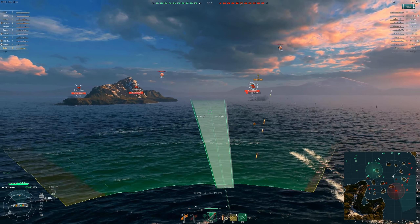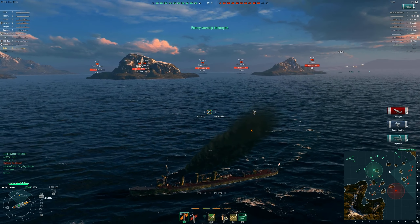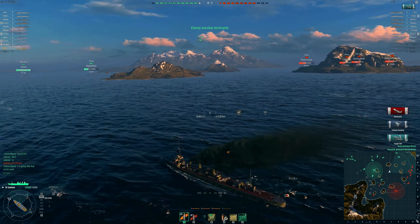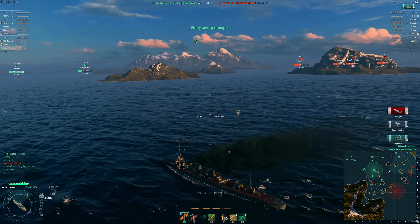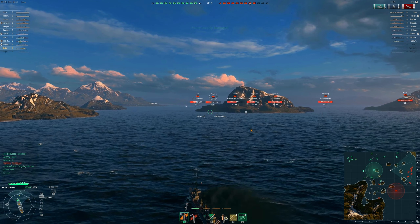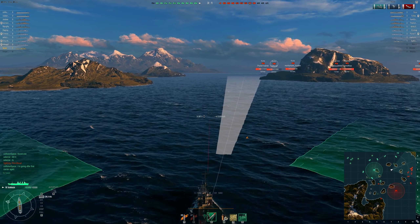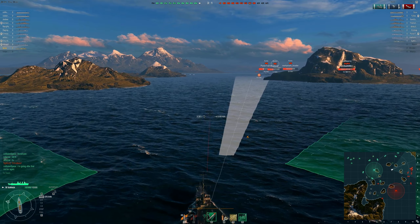So I can launch torpedos. Torpedos go 7 km and detectability in this ship is 6.1, so I launch torpedos and turn around so no one would ever see me. Now I am too close, I am going to be detected, but I will use my smoke here because I am going to be operating here in the center so the cloud will help.